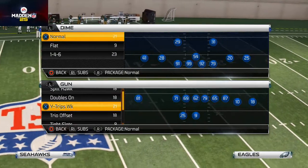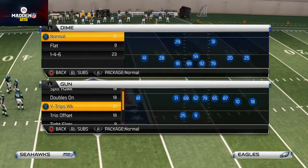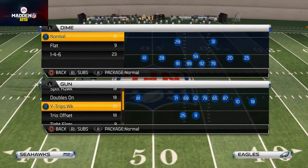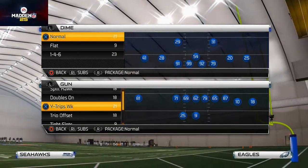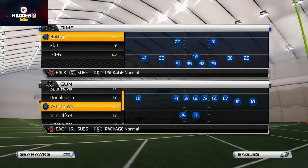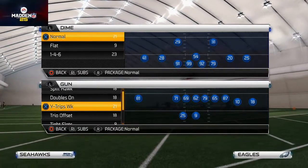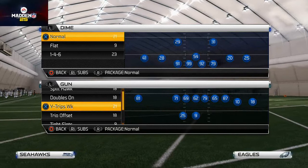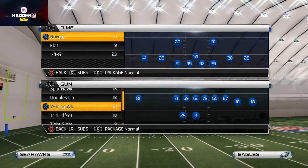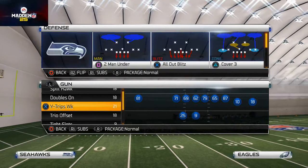Welcome to today's video. We're talking about the three-headed rushing attack. We have three runs we're going to be using: the strong power, the hawks jet sweep, and the inside zone. We're going to be using them out of three different formations that are all very good at doing three specific different things.